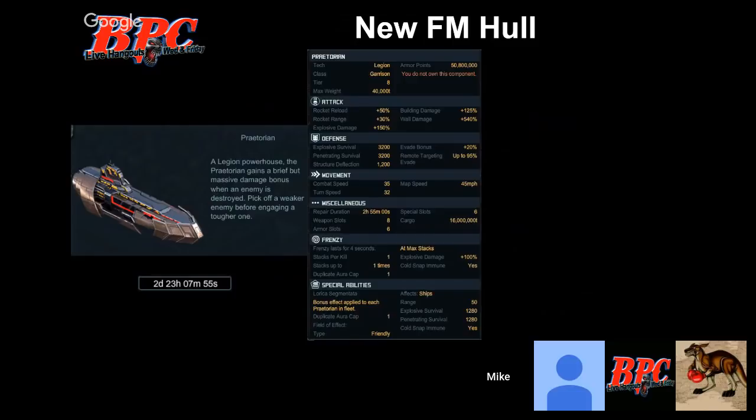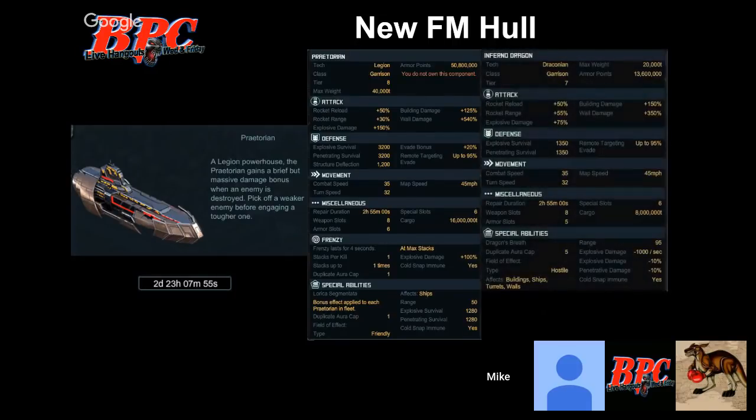This unlimited ship is going to be your next FM hall. I'm still working on how they want us to build it. On the right-hand side is the Inferno Dragon for comparison. Combat speed and turn speed are the same, so if equipped the same they should be able to drive together. The big difference is rocket range: on the Praetorian it's +30 while on the Inferno Dragon it's +55.